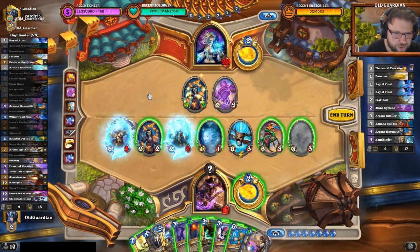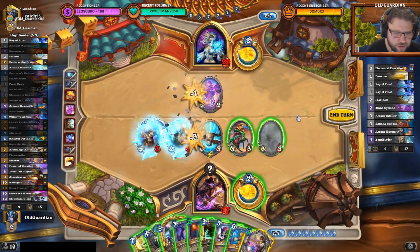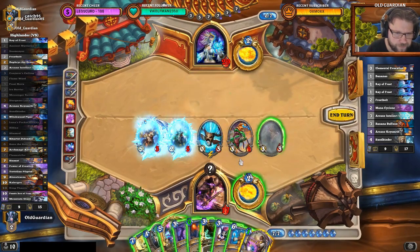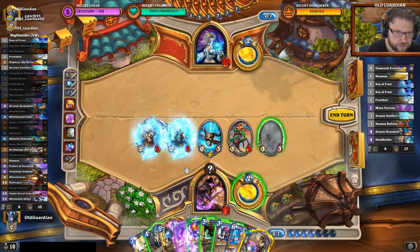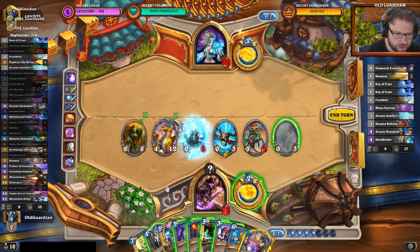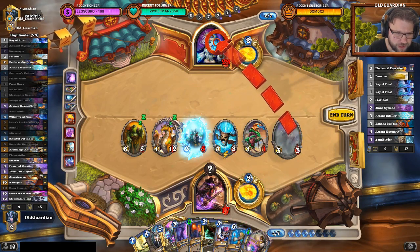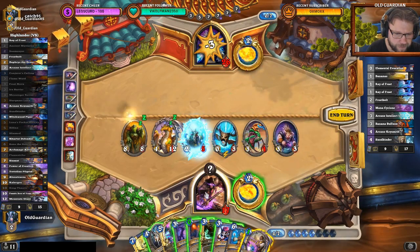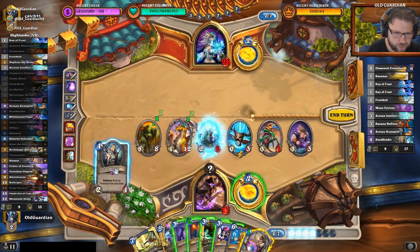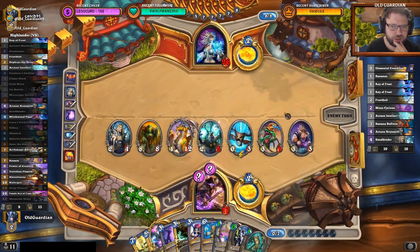I can trade away a couple of minions so that I can start Conjurer's Calling the Forest. Trade there, trade there. Nine cards in hand. Wasp can trade there. I'm going to do Conjurer's Calling on the Forest — he has no secrets up. I get a 4-12 and an 8-8. I think I'm happy with those — this will draw me another card. That one's going face. I want to get the new secret up, but what if my board is full? That's not a big problem — I can do it like this. This way I still have the Mountain Giant Conjurer's Calling available for the future.